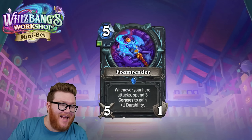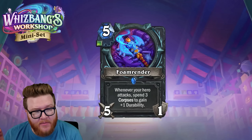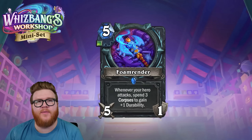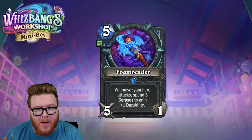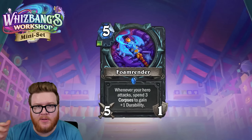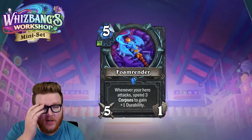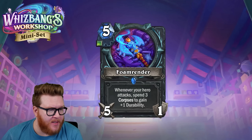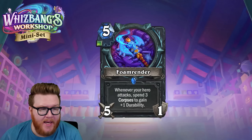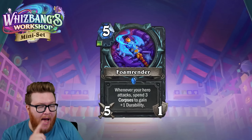You can see this in both a grindy top-end finisher world and a faster aggressive deck. It also has corpse-spending synergies. Multiple ways Death Knight is rewarded for spending corpses — most notably Climactic Necrotic Explosion for rainbow Death Knights. Foam Render can help you hit damage break points faster, since it's both dealing damage and helping you hit those health thresholds.